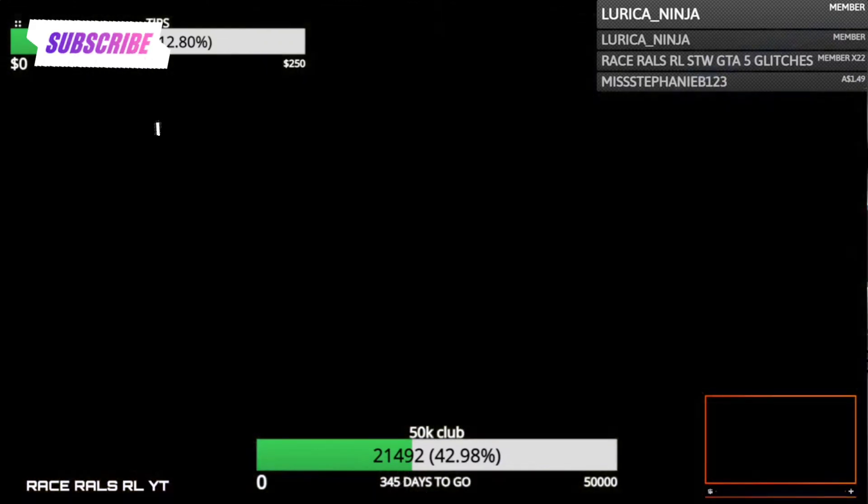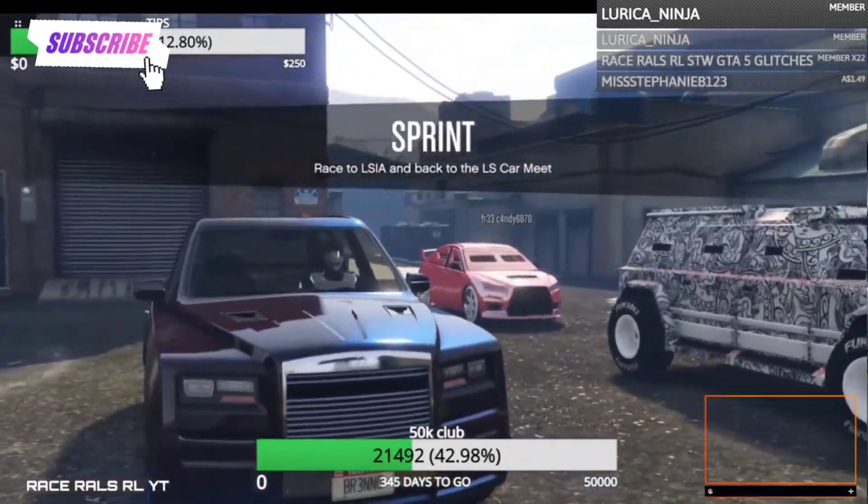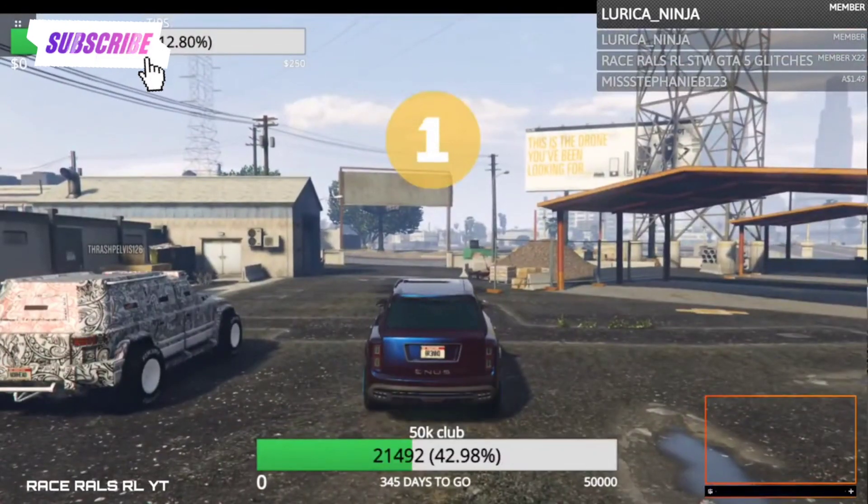Get your friends to start up the sprint, invite you in, and just load into the sprint as normal. Now that we're glitched out we have no minimap, but all we've got to do is make our way to the LS Car Meet.